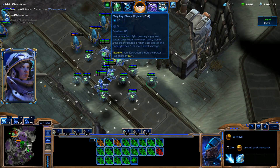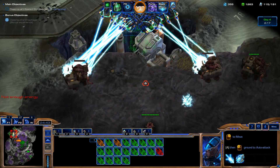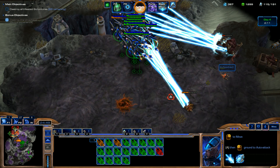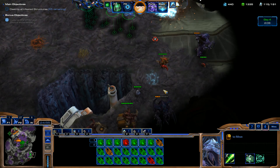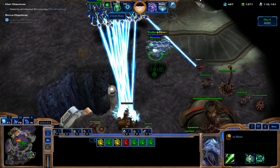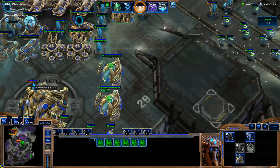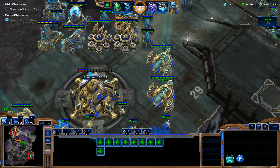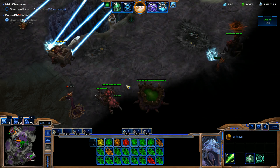Of course we can use the Stasis Ward ability and make good use of it too. I was thinking about doing it while attacking the enemy's bases, but no — just place a bunch of them in a wall in front of your base and that'll slow down the Infested. Way better use. I should have been thinking of it that way the whole time. But oh well, for next time we can do that.